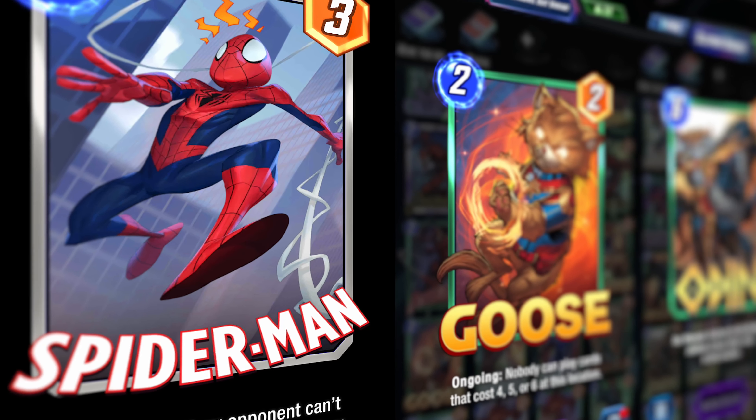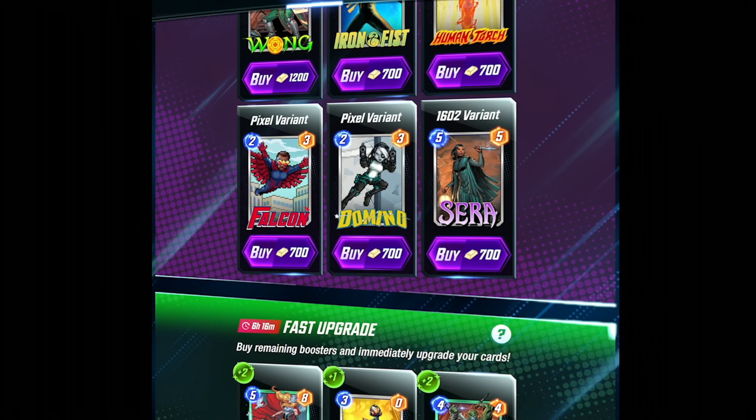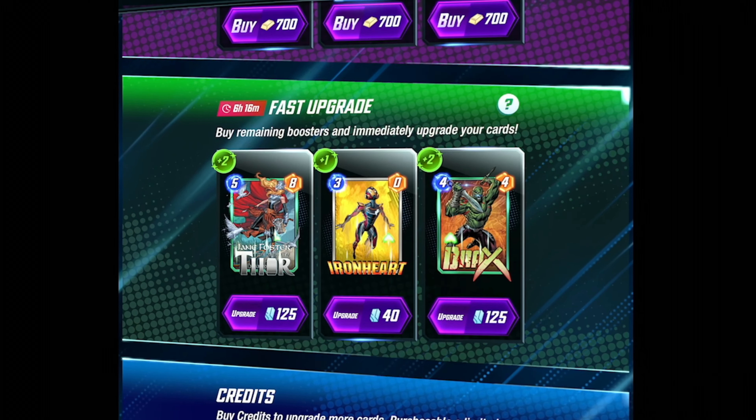Buying credits for gold is the number one thing you're going to want to spend gold on if you want to be a free-to-play player. Also in the store, you can find card variants. These can be pretty pricey, but they can also look really, really cool. You will get variants just by playing the game over time. Scrolling down, you'll find the fast upgrade section of the store. If you play a decent amount of Marvel Snap, you don't want to touch this — you're essentially trading credits, which are finite, with boosters, which are almost infinite. It's a bad deal.